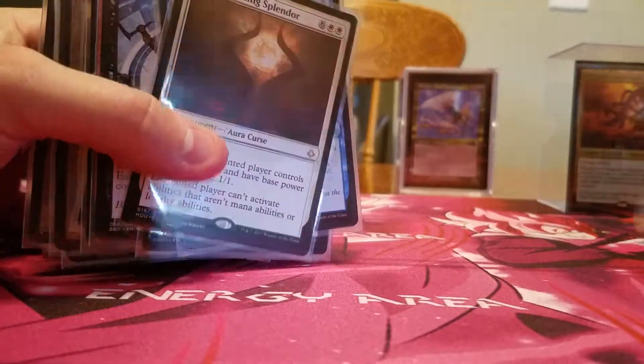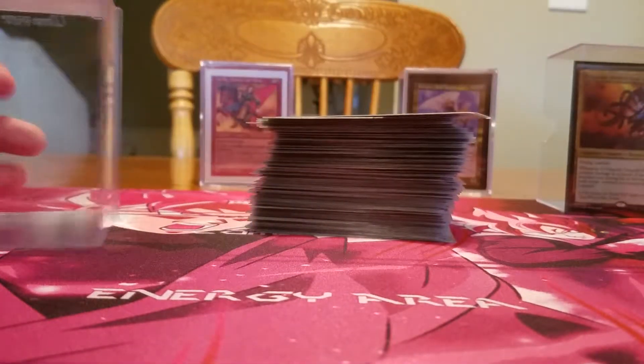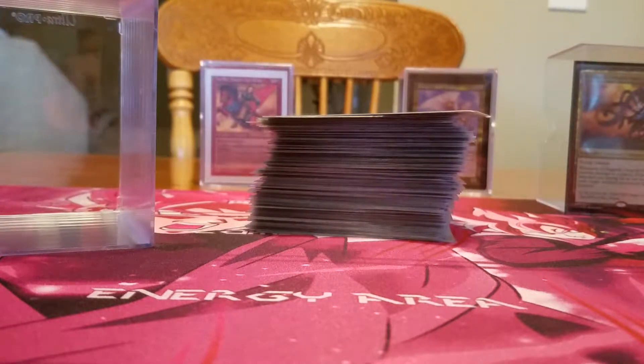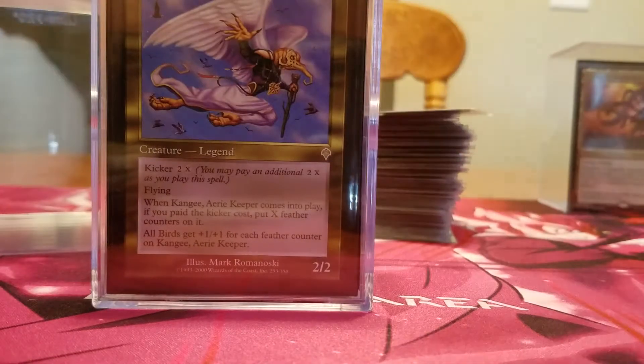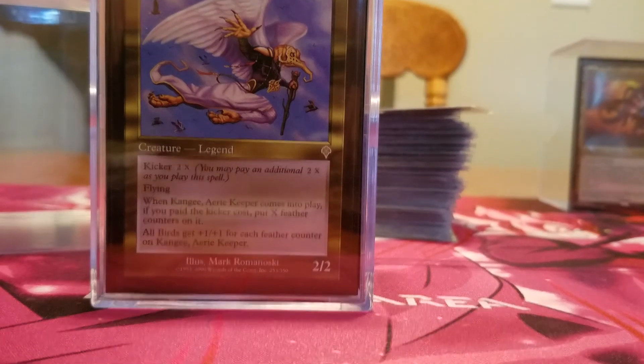Feel free to let me know what you think about it, if there are upgrades you can think of that I haven't included but should. Let me know in the comments what you think. Thanks for watching. You can build this deck for probably about 30 to 40 bucks, as long as you're not buying everything foil and near mint. Stay tuned for my next deck tech — Kangee, Birds of War. You're welcome.